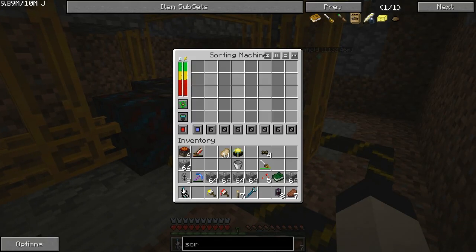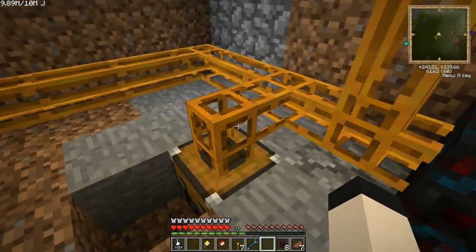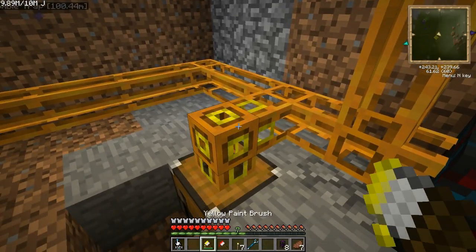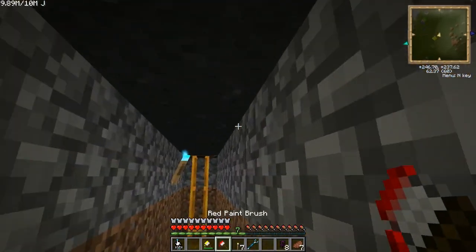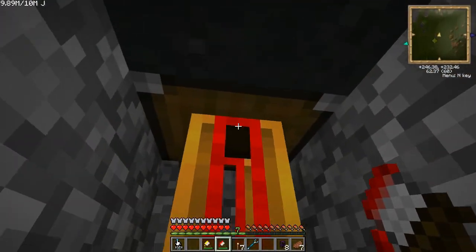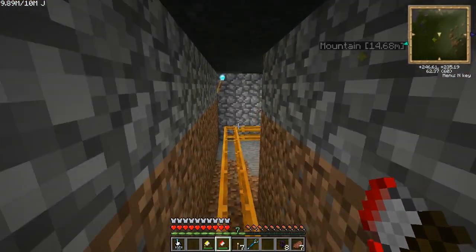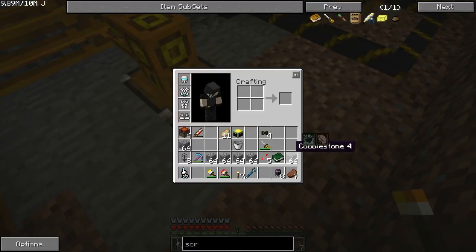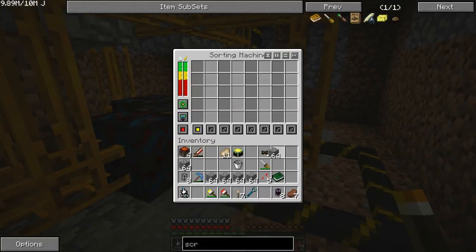I'm going to have yellow — which is why I have this paintbrush. Right-click on the thing and that's now yellow. Everything else is going to red, so I need to have a red pipe, which is now hooked into the relay over there.